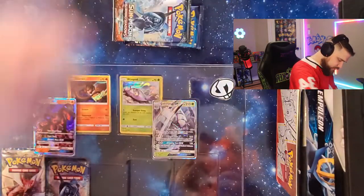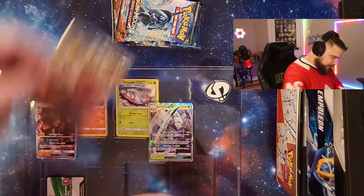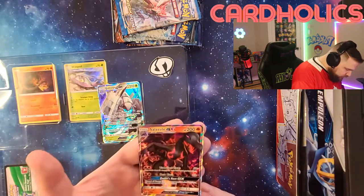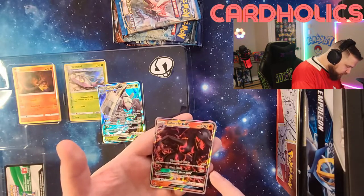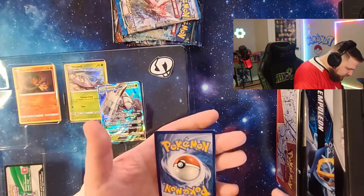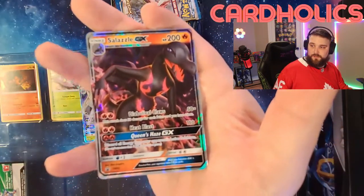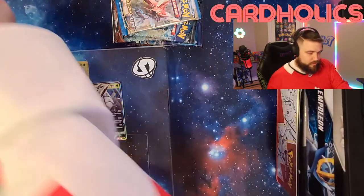Burning Shadow, so I'll move that. Another Burning Shadow, so I'll move that. We'll start with those and then we got the Breakpoint. Let's start with our Floils. Not bad centering — you can see there's a bit more silver on this side. You can be like a 9, probably, maybe an 8 centering. Back centering is really good. Look at that card — it's a pretty card. Alright, we're gonna set that to the side.